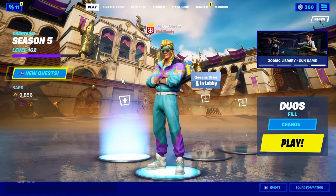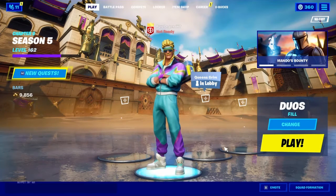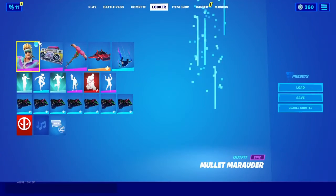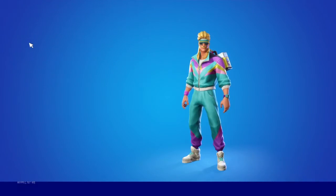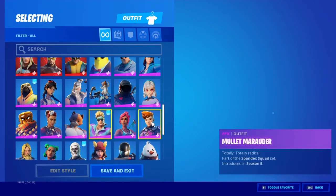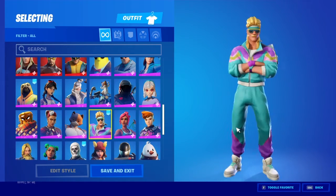Hey guys, what is up, it's Glitch Legend here. Today I'm just going to be doing a little video to show you something. In the item shop today they had this guy — his name is the Mullet Marauder. He just came out yesterday, and he came out in Season 5. He looks like this — he's actually a really sweet skin.